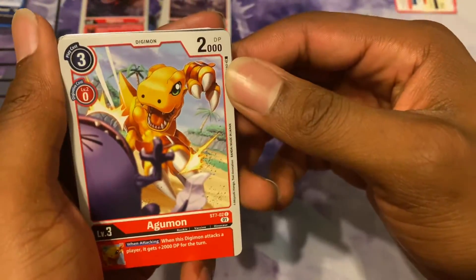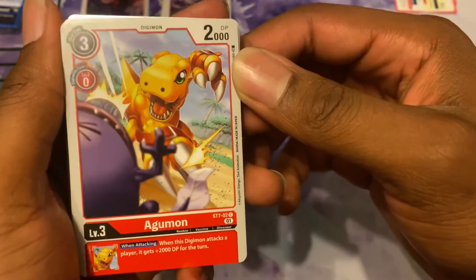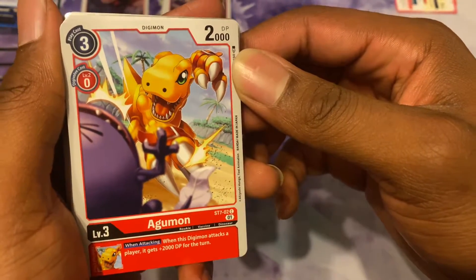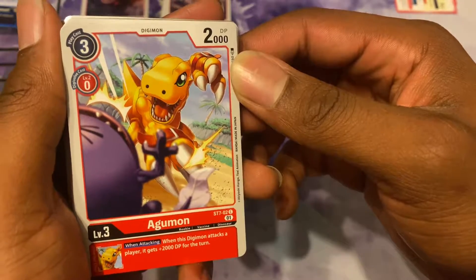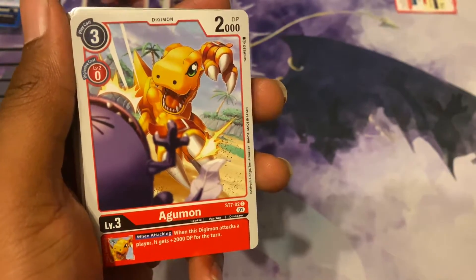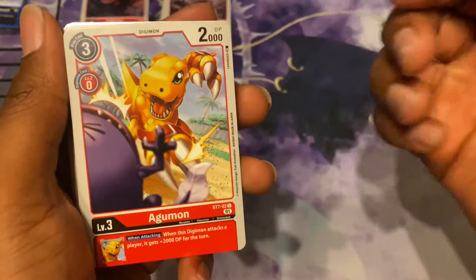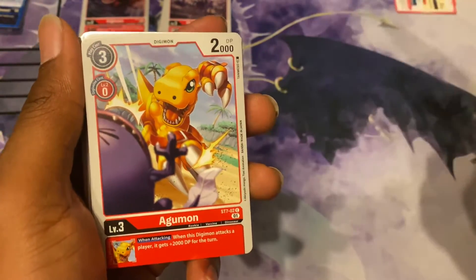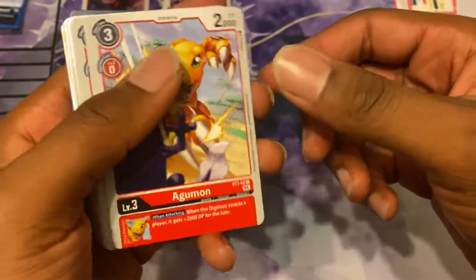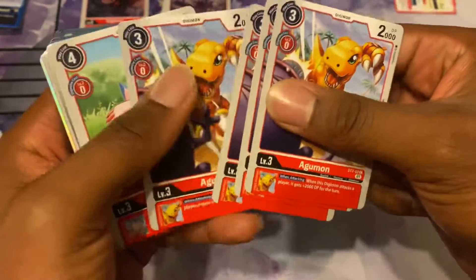We got Agumon, and his inheritable skill is: when this Digimon attacks a player, it gets 2,000 DP for the turn. So if it's going for a security check, it'll get 2,000. Whatever is Digivolved on top of this, it'll get 2,000 whenever it attacks directly.